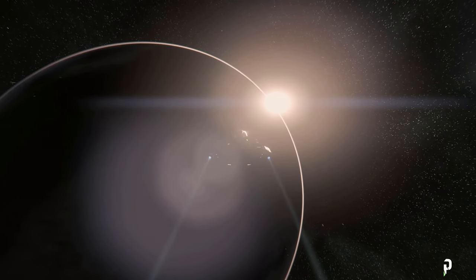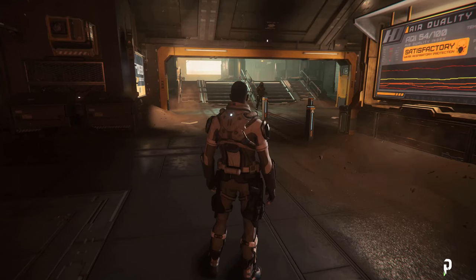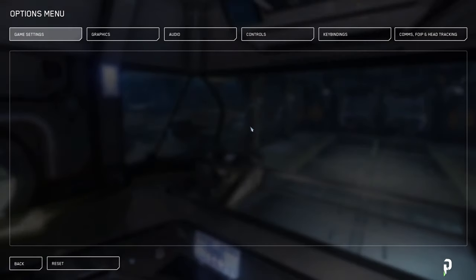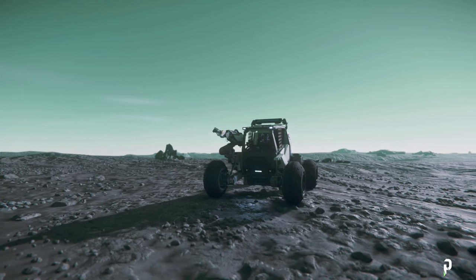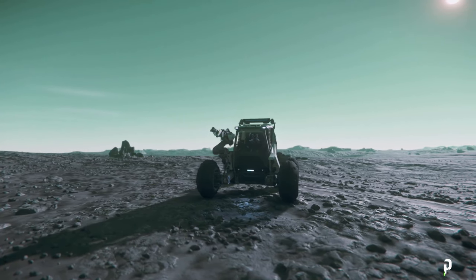Should you notice that any keybind in this video does not work, hit Escape, go to Options, and find the keybind. I've also gone ahead and left all the segments of this tutorial in the description below for future reference.